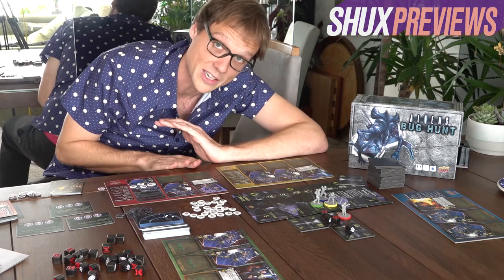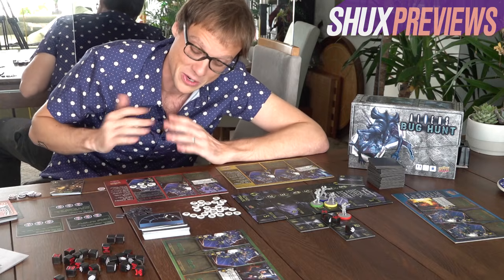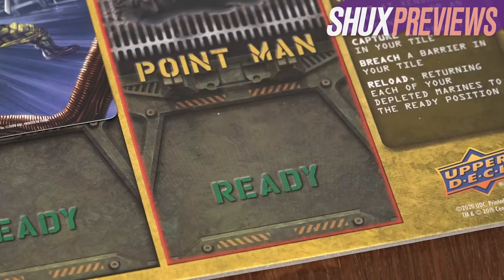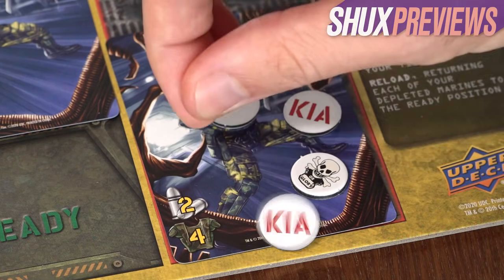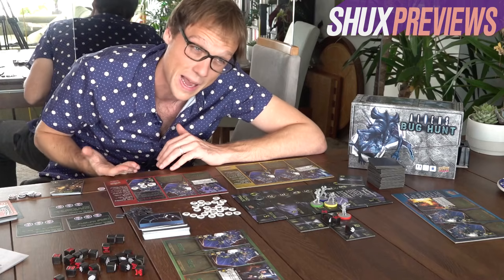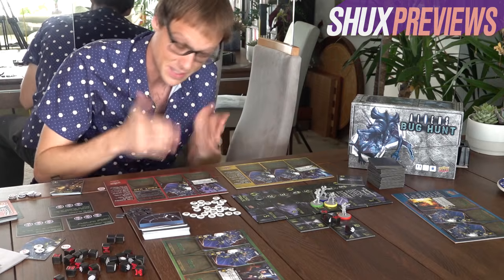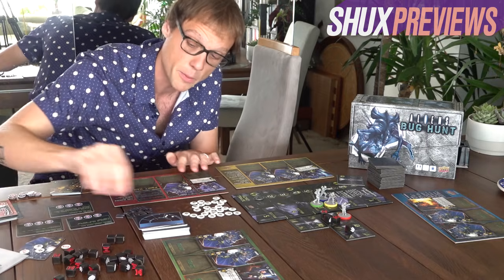Wounds are ergonomic: every time you take a wound, the character who shot grabs wound tokens and places them face-down on their card. You keep taking wounds up to your armor rating — this character has four armor, so at four wounds if they take another wound, rather than taking another token you flip one of your existing tokens face-up. Half of these tokens are blank and half say KIA. So you can potentially take many more wounds before dying, but if you flip a KIA token, that grunt is dead — making you worse at shooting since you have fewer characters to deplete.